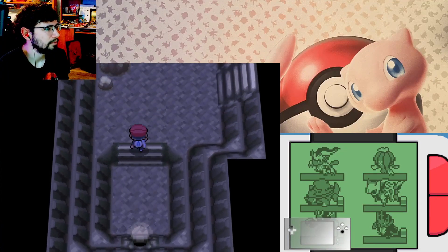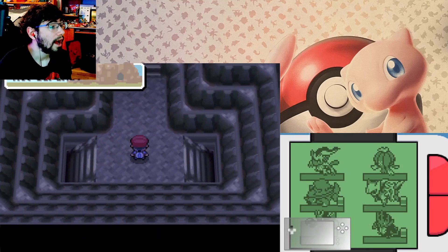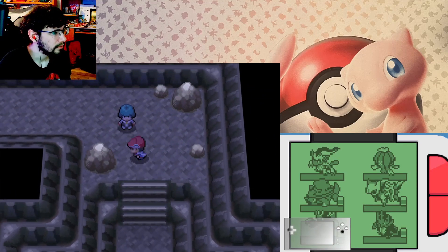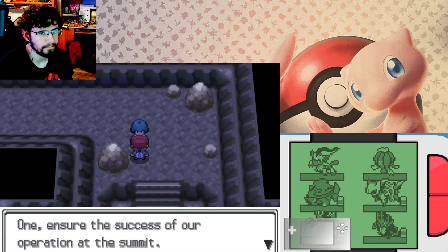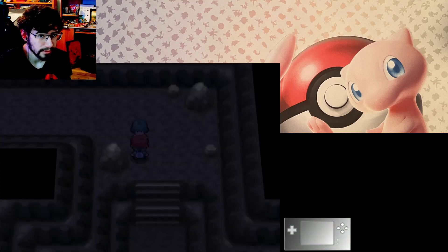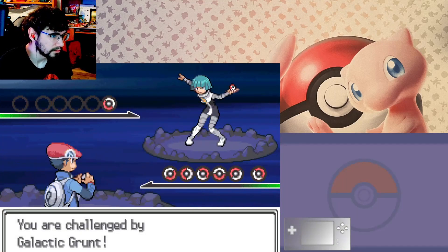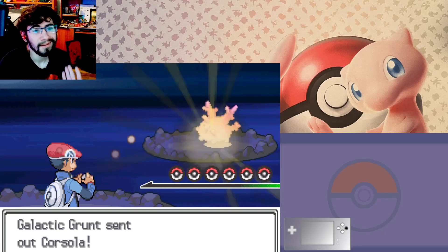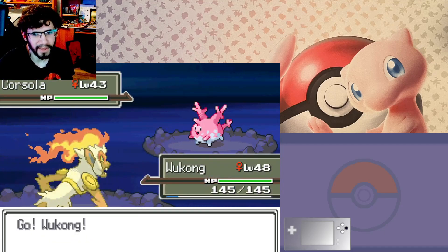Welcome back to another episode of the Pokemon Platinum randomized Nuzlocke. I was correct — the Black Flute repels Pokemon encounters, so whenever I want to get more encounters I just have to go click it for it to not be active. I did activate it.